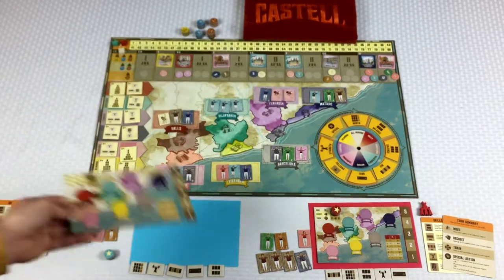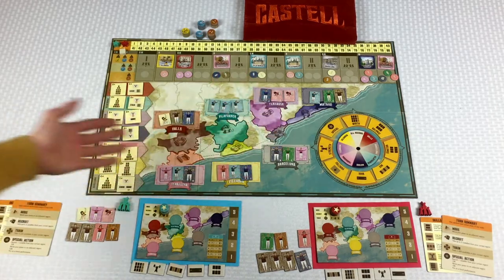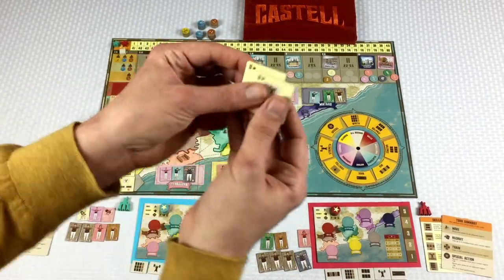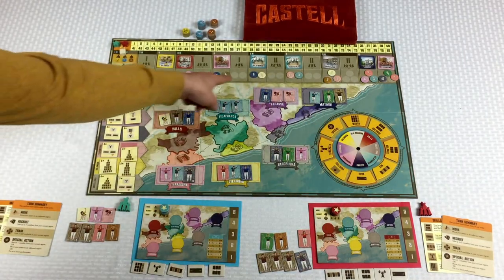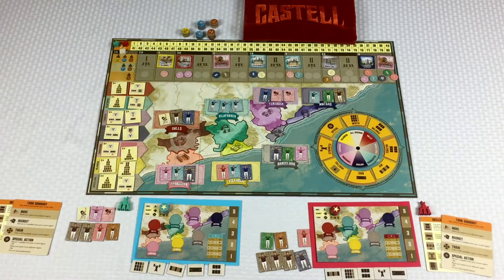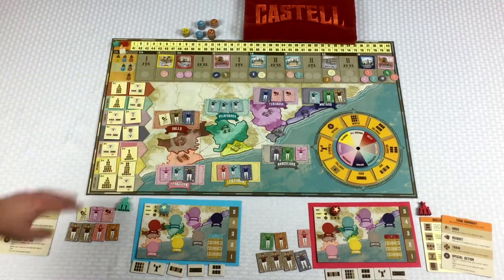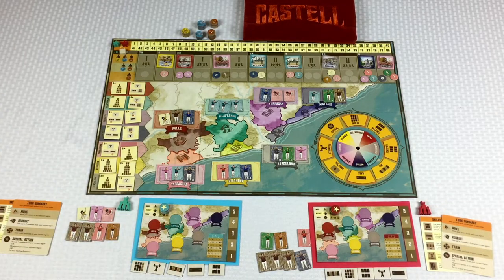At the end of the game, your score is going to come from your best festival score tracked up there, plus some points based off of having visited these different places, performing, and earning different things there. The more places that we can earn things in and get our name out there, we're going to earn more points. We're also going to get points for completing different towers, and for diversifying the kinds of number tokens we collect throughout the game.